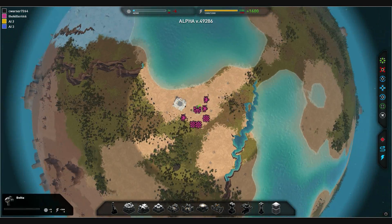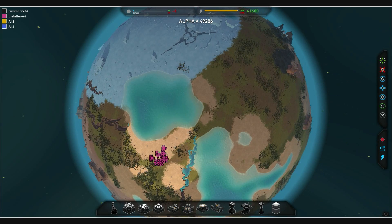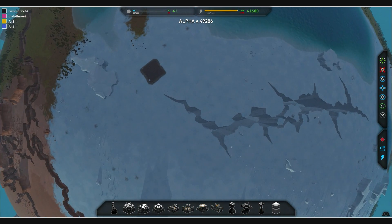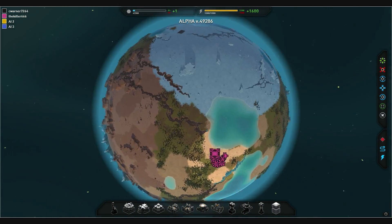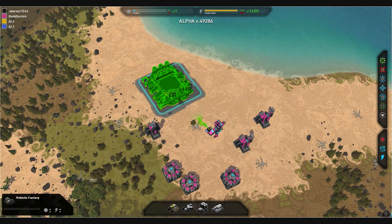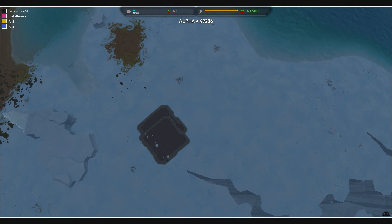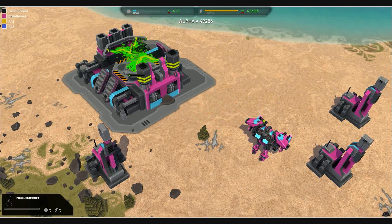I've just built my first factory. Are you able to see it? I can see it — you're near the north pole next to a giant crack and a lot of water. We're fairly close together so we can try to show off some nice land battles. Wait, I just built a factory inside another factory. How do I stop this? Building stacking is still very much in the game. Well, perhaps they'll fix that later.